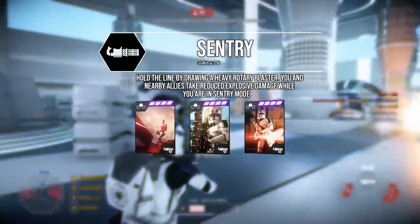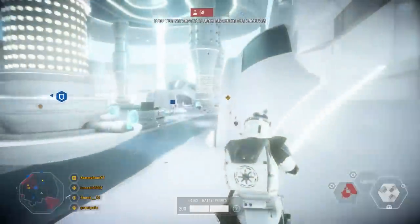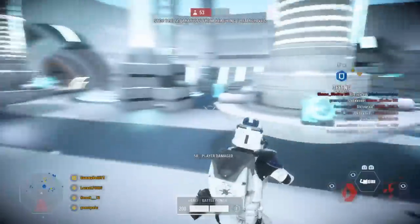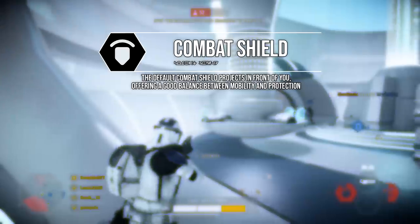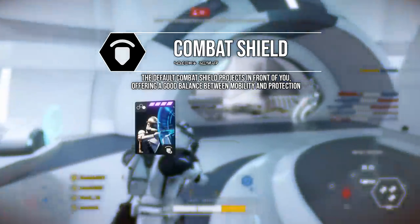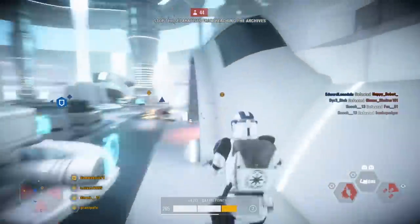The star cards available for the R1 sentry ability are the mobile sentry, the supercharged sentry, and the explosive sentry. The mobile sentry allows for a lot more mobility — you can walk twice as fast and it doesn't deplete if you aren't firing. The supercharged sentry adds a slight explosive shot but runs out a lot faster. The explosive sentry shoots like a rocket launcher, dealing the most damage but with the slowest rate of fire. As for the R1 combat shield, it lets you deploy a shield while still firing and walking around, with available cards being the improved combat shield, barrage, and the ion turret.